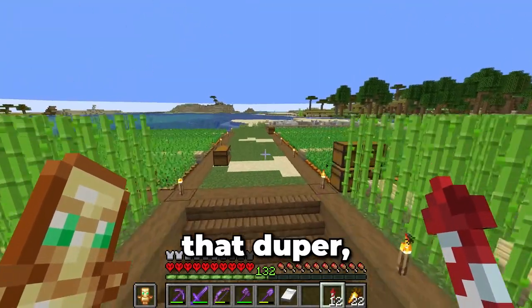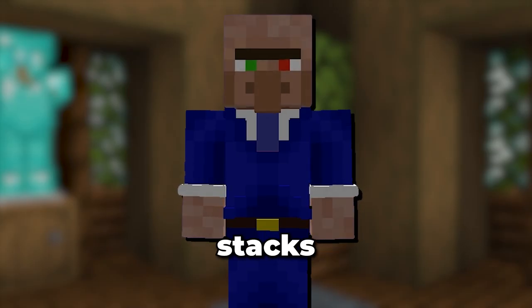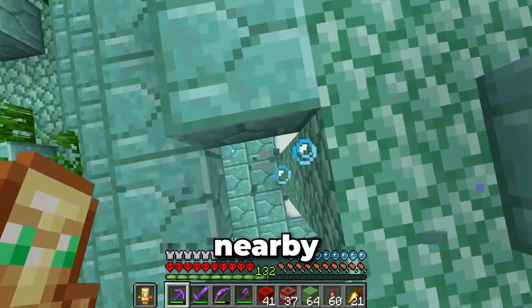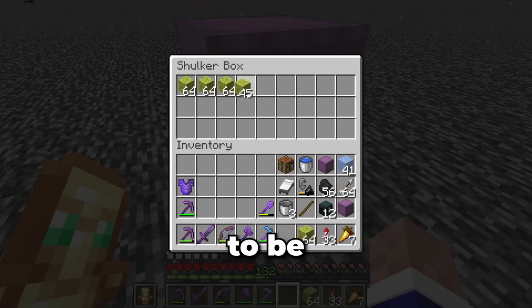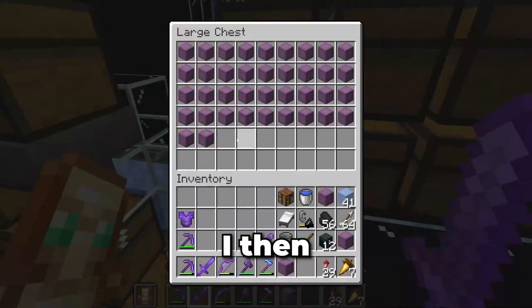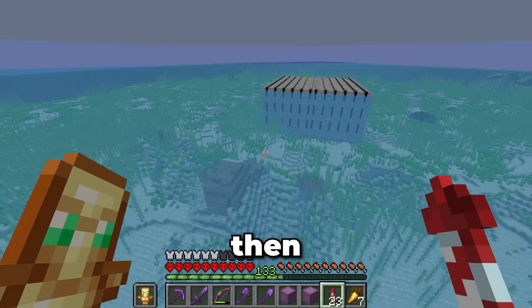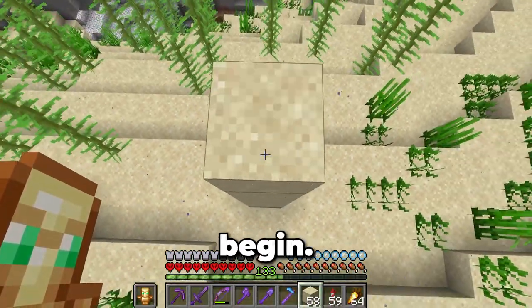After fixing the duper, I came to the realisation that I'd need a lot more sponges — a few stacks at least. So I gathered some monument raiding supplies, then spent the next few hours raiding nearby monuments, ending up with a lot of sponges, most of which had to be dried out using the nether. I then collected the sand from storage, went to repair my elytra, then flew over to the guardian farm, meaning the draining phase of this project could begin.